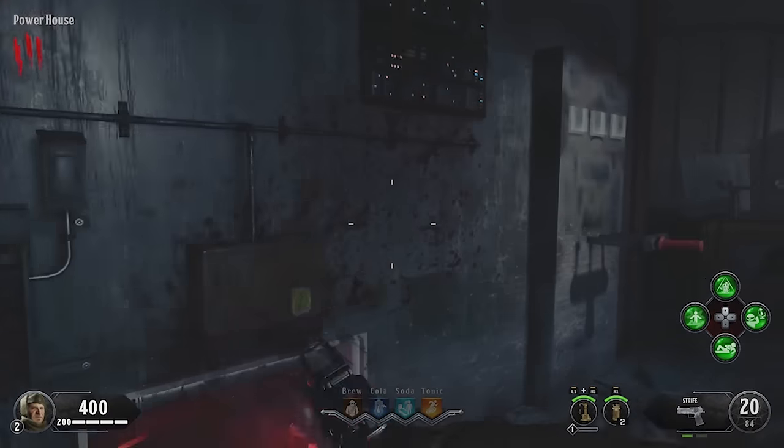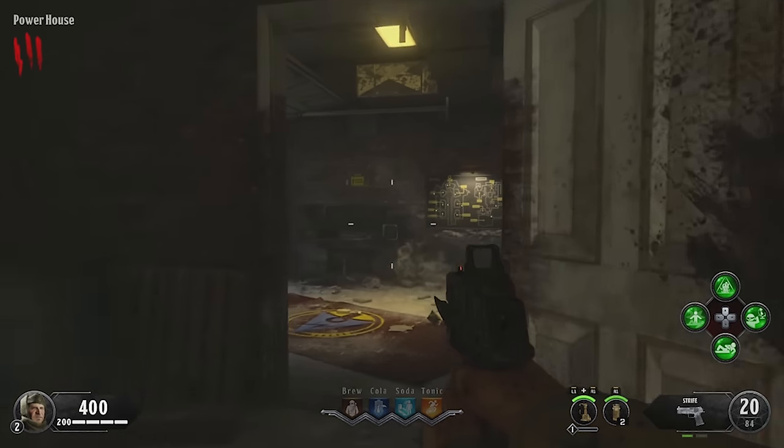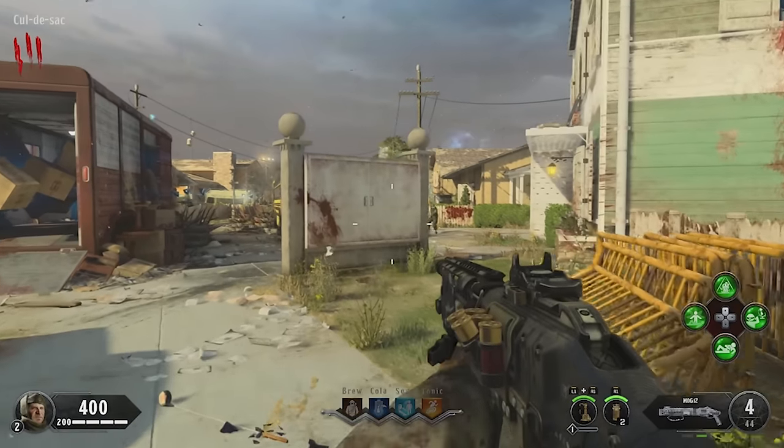Head into the newly opened building, and on the side of the wall, you should find the solitary power switch. When you turn it on, beware — you might have some dogs spawn in, so watch your back.